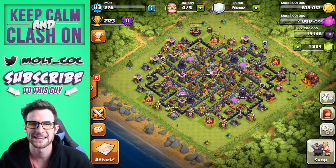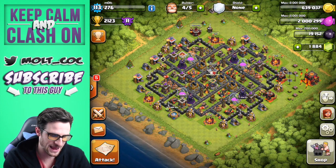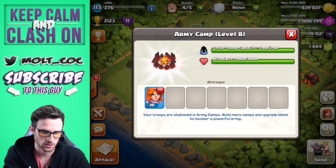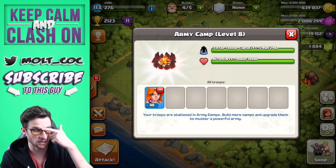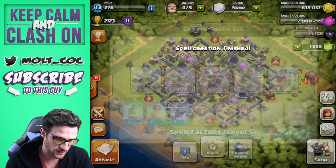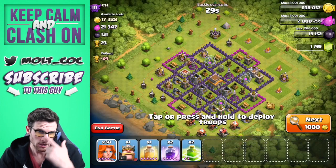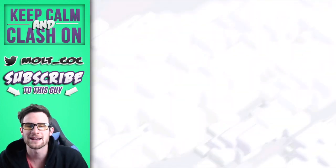Hey, what's up guys, welcome back once again, it is me Molt. So happy to be here with you guys today. We've got a whole bunch of max Valkyries that we're gonna go to town with — we've got 30 of them — and we've got ourselves some jump spells right here that we're just gonna finish up, and we're gonna go find a base and see what kind of madness and mayhem we can completely wreck on it.